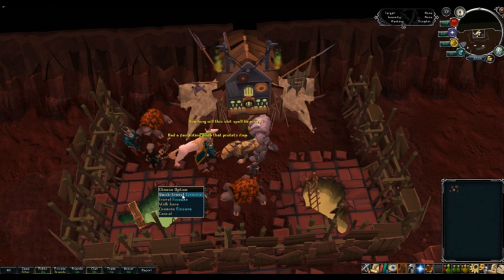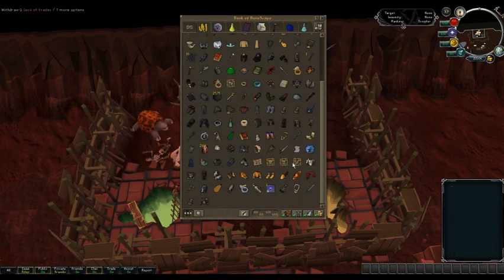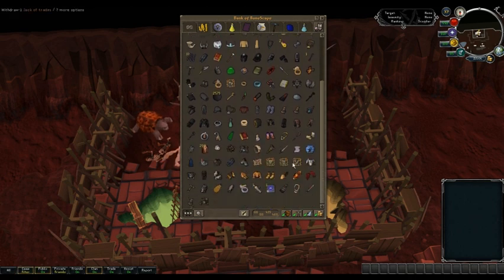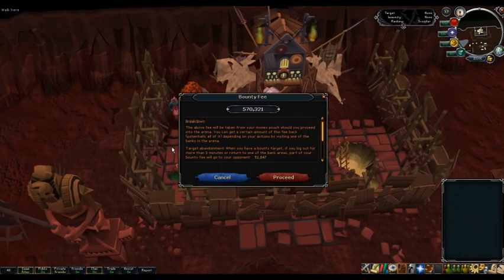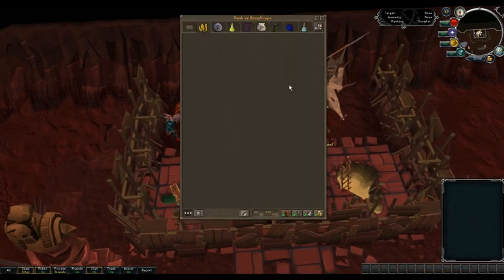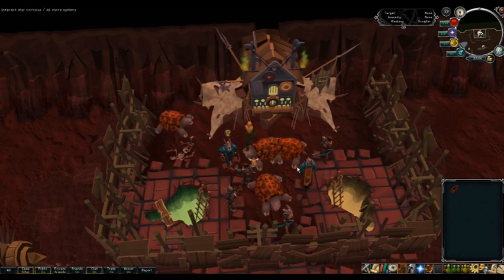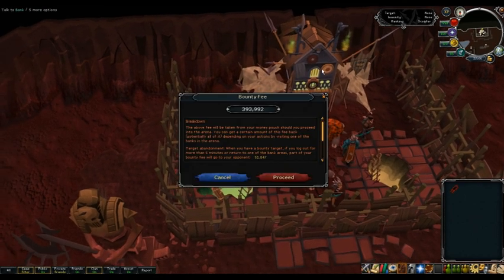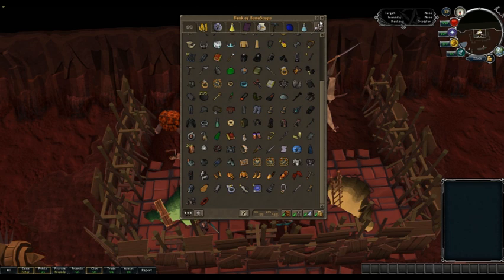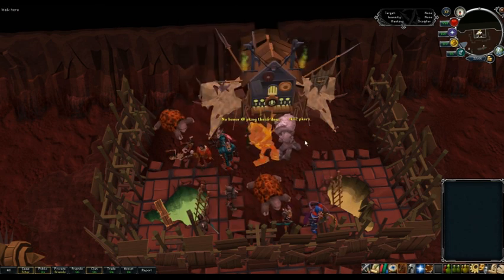I'm not gonna go in obviously, but I don't want to risk it. What is my base with nothing? I have to risk 570k. How much are D-plate legs? I guess 200k? So I guess that's it. I'll see you guys for the next video.